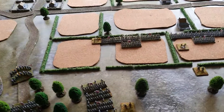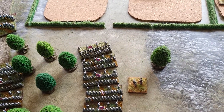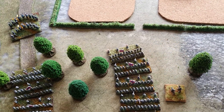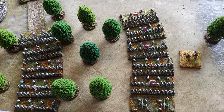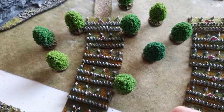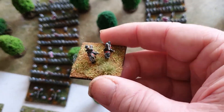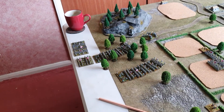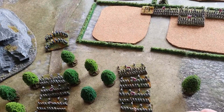The thing I'm concerned about — and if anyone can help me out I'd much appreciate it — is how the general interacts with each unit. Now, is there a command range from your general to your brigade? As far as I can see based on the rules, I could take this divisional general, stick him on the other side of the battlefield, and he'd still be able to command his brigade way over here. Now that's daft — I must be missing something, but I've gone through the rulebook several times and I can't find anything.